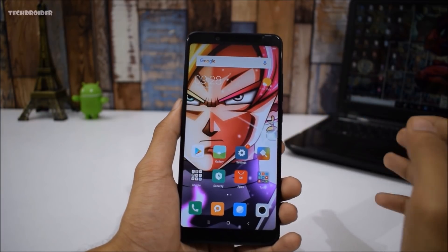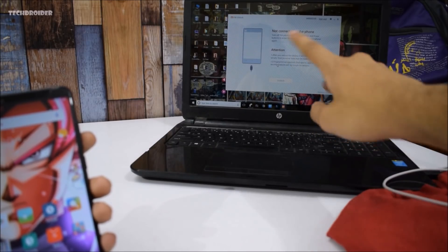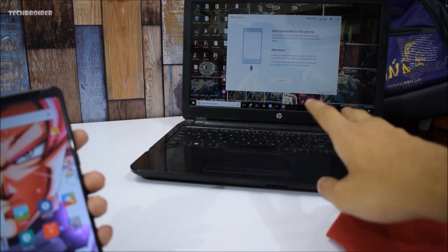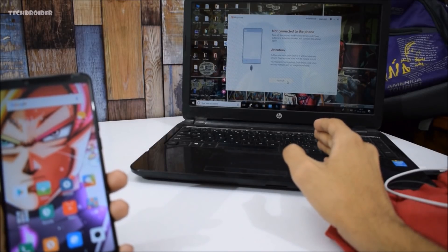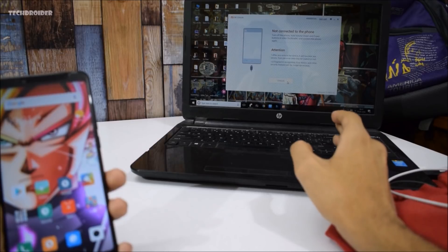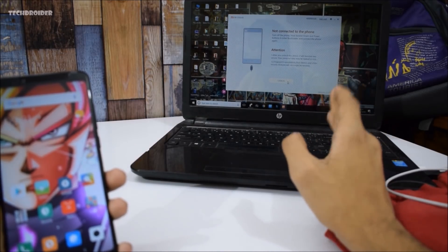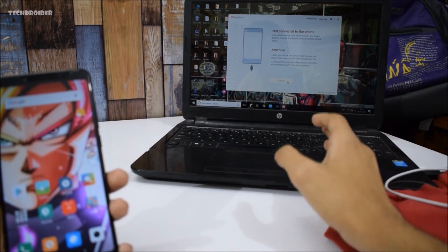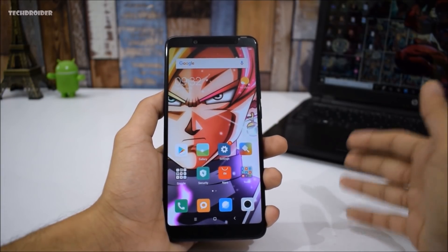After adding your Xiaomi account, install the Mi Unlock Tool on your computer, connect your smartphone via USB, and boot to bootloader mode. After selecting unlock, you'll get a warning that you have to wait 720 hours — around 15 to 16 days. After waiting, repeat the process and then you'll be able to unlock your bootloader. I'm just giving you a rough idea here.